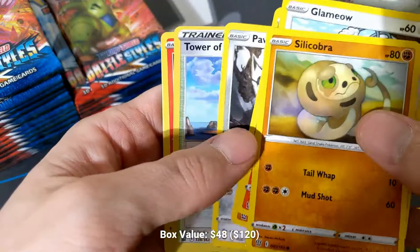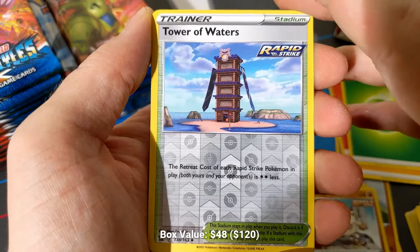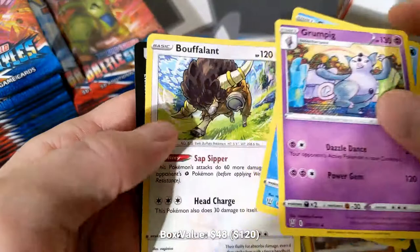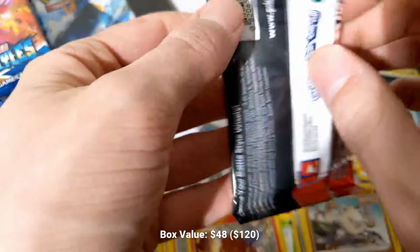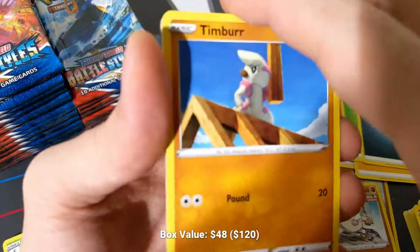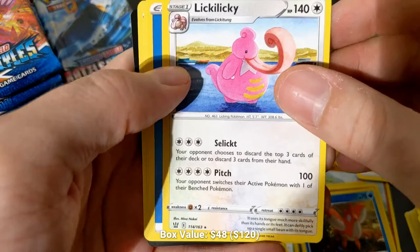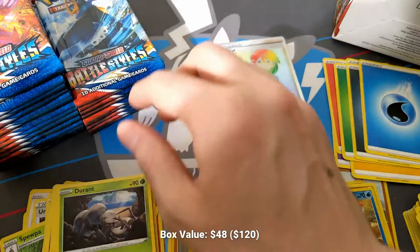It feels like you want to work around those Urshifus and try to tank through them, but that's hard to do as well, because Strafe is super real. For a single energy and a switch, you're doing 150 damage. Tower of Waters — retreat cost of each Rapid Strike Pokemon in play is double colorless less — this helps enable Strafe. And because of Strafe, it lines up really nicely with Pokemon that have less than 300 HP. You know what Pokemon have less than 300 HP? Every single Tag Team GX Pokemon in the entire game.